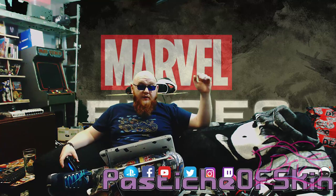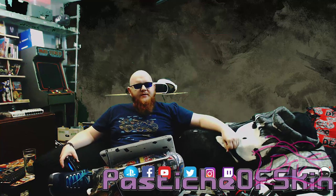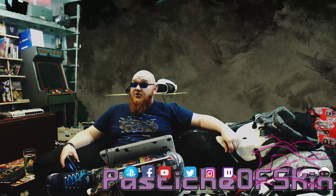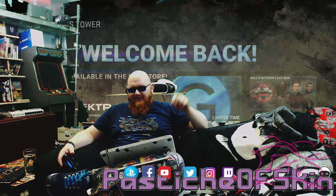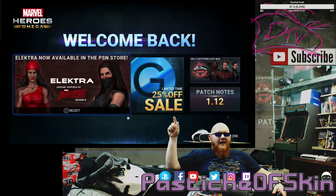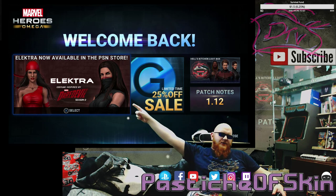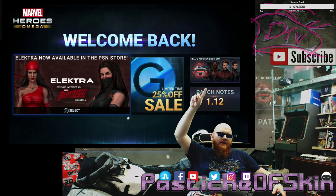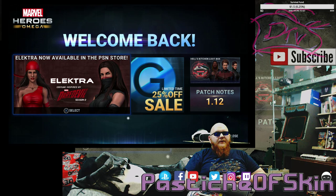Venom is the expected next character to arrive, but it was very surprising to see him shown on the title screen already. So obviously there's going to be another pack release for him later on. At the moment, the one we're going to be paying attention to is the fact that we have the Defenders pack and an Elektra pack as well. There's an Elektra character pack you can buy, Defender or Hell's Kitchen loot crates you can get, and of course there's a sale on other details too.